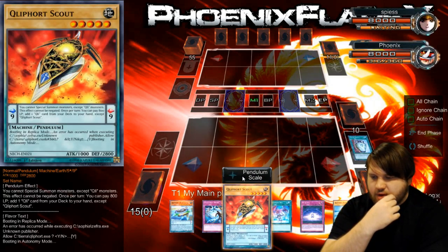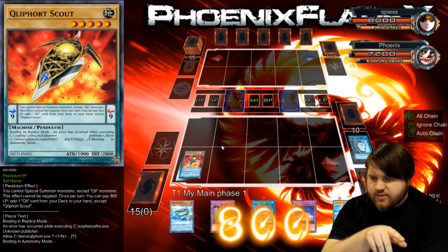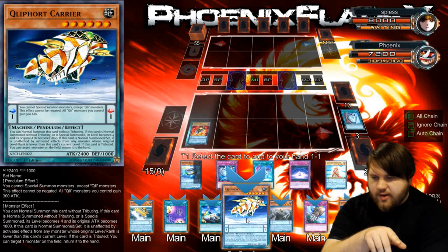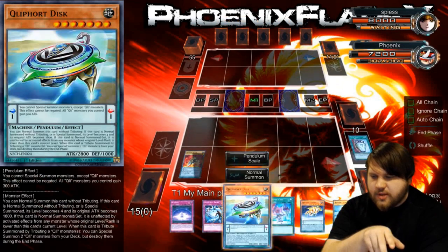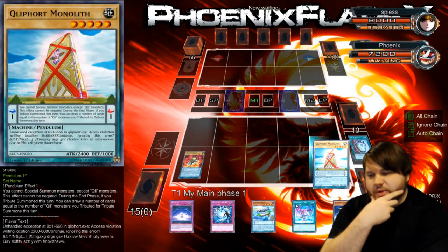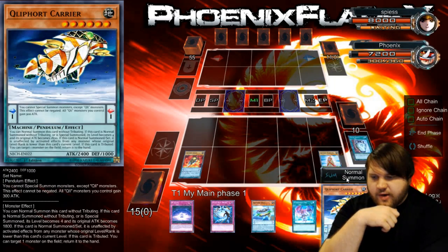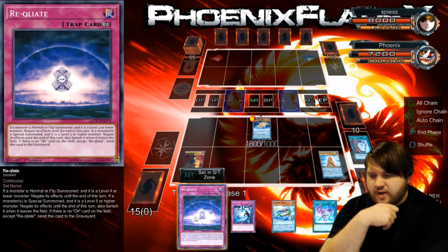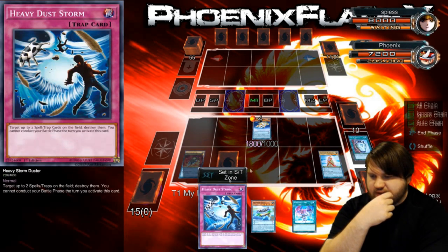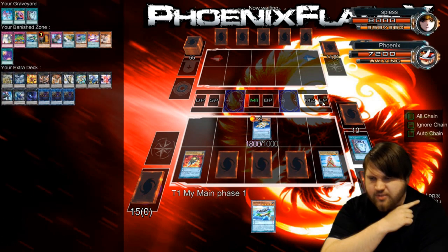So what I'm gonna do here is Pendulum Scale this, activate its effect at scale 8, and I'm going to get one of my one-tribute monsters — I'll get Carrier. I'm going to Pendulum Summon the Disc and Tribute it — actually, I can't Pendulum Summon this turn because I just used Duality. I'm being stupid. So I will just Normal Summon the Carrier then. I've got the Heavy Storm Duster, which is not ideal, but we can work with it. The Disc is at a low scale, so that kind of works somehow. I'm gonna set this as well, just to be bait — get baited, please.